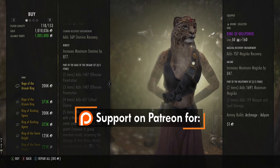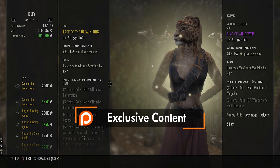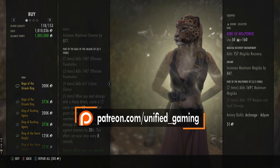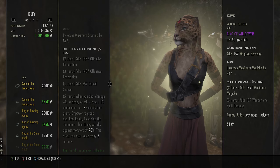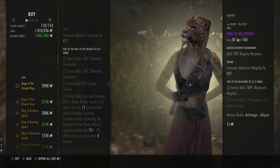Rage of Ursek. This is a PvE set in all honesty. You've got Pen and Crit Chance, and the 5-piece, when you deal damage with a heavy attack, you create an area that gets you in power. This is really bad for PvP — do not buy this for PvP. If you're playing PvE, you use Oak and Soul for heavy attack builds, so again this is not great.